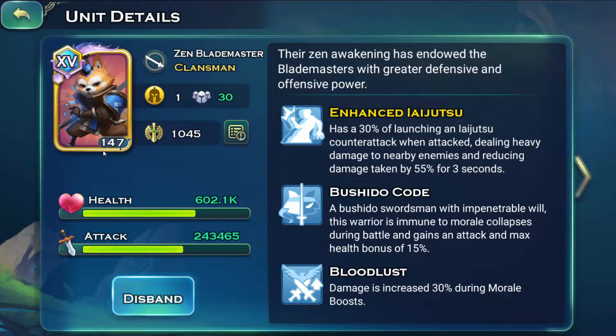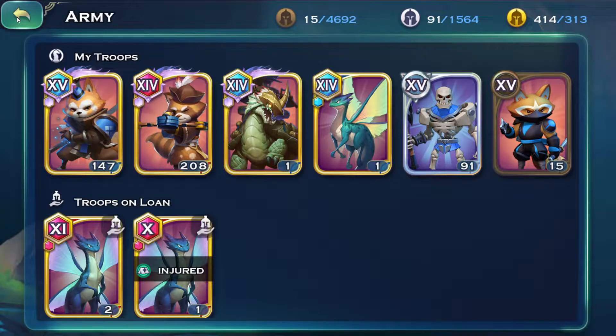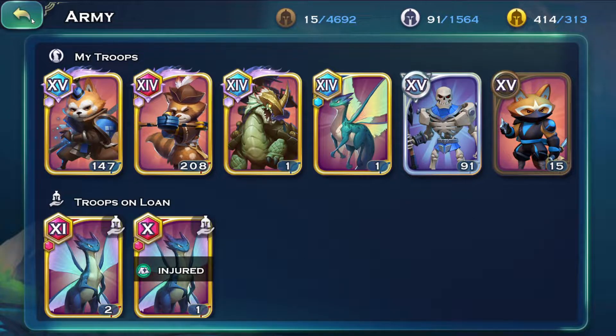I have made my front line insanely tanky in terms of stats and upgraded features. They have a lot of evade chance. I don't have the equipment at level 45 yet so the critical hit resistance is not as high, and they have decent physical and magic resistance but it's not insanely overpowered. This front line is able to tank quite a lot of damage in synergy with the turtle, who is also able to heal and shield quite a bit. That's all due to my formation, the heroes, artifacts, equipment, and their skills.